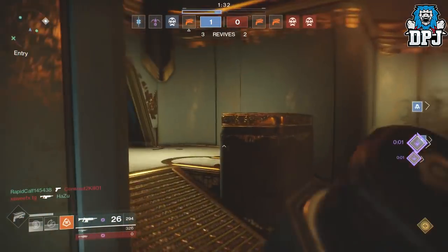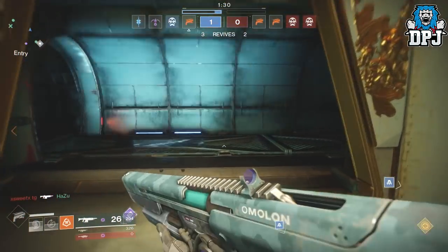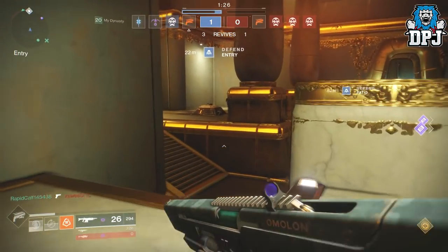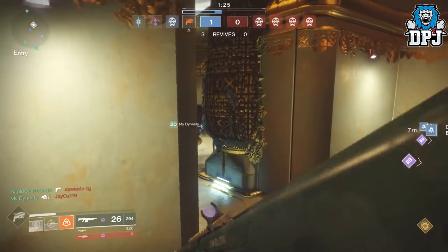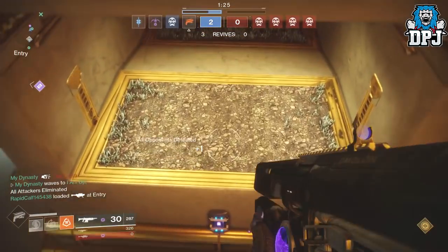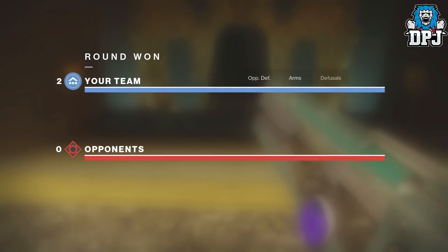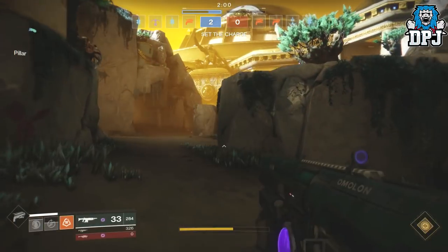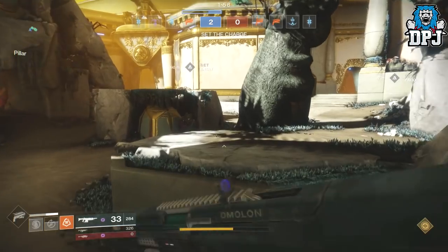Grenade energy partially recharges for you and nearby allies when detonators trigger. The super is called the Banner Shield — it can still be used offensively, but holding guard creates a barrier wall of light that absorbs enemy attacks while allowing ally attacks to pass through. That sounds epic. The Sentinel has been underused, but I think this will change that.